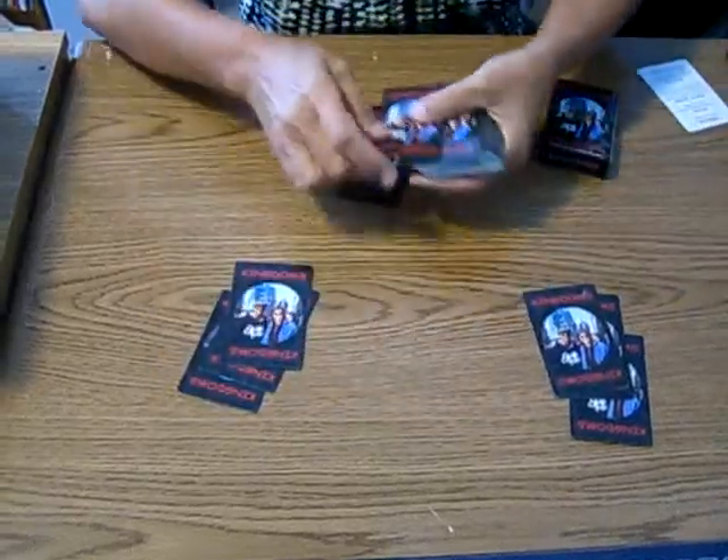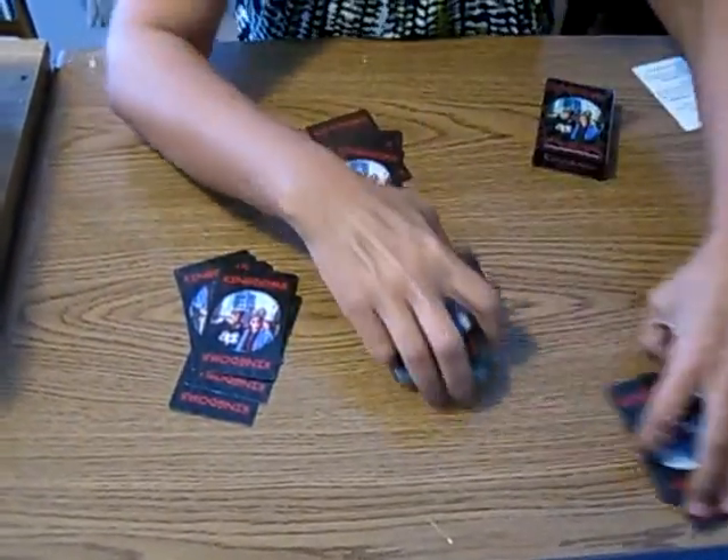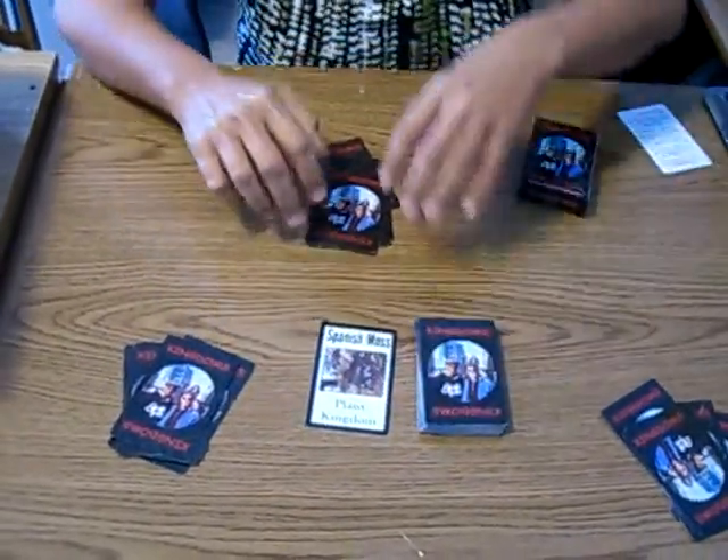Dealing out seven cards — one, two, three, four, five, six, seven. Each person can then take a look at their cards and decide, sort of in their head, what they think they're going to be collecting.